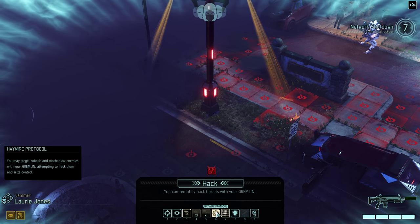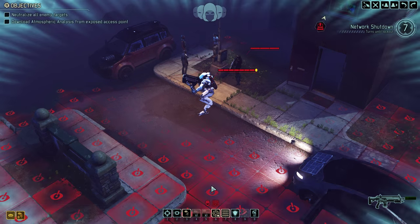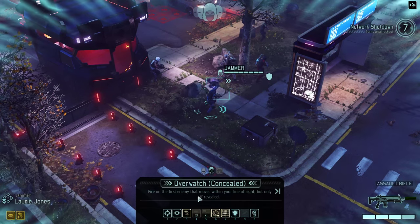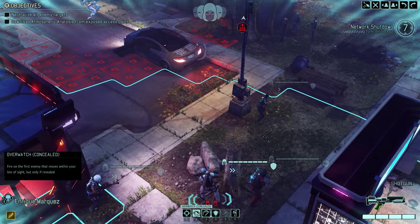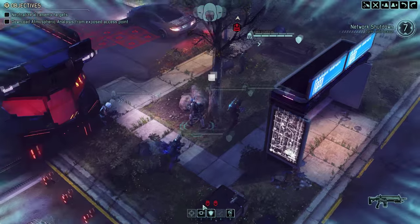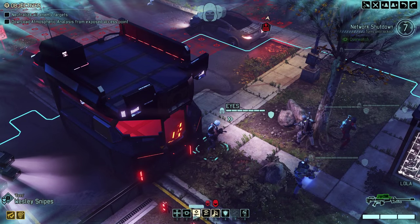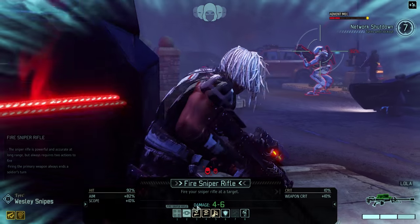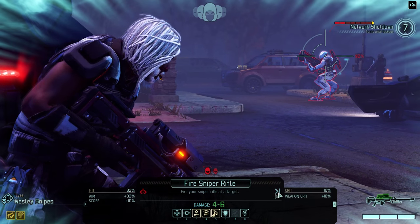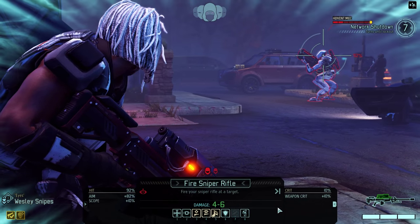We now have some enemies on the battlefield — an Advent Mech and an Advent Soldier. One of the greatest things about the concealment phase is we can set up an ambush. The way to do that is to set some of our guys on Overwatch, then attack with one of our soldiers. This will cause the enemy to react and run around — and if everything goes according to plan, we can kill them with Overwatch shots. You'll also notice that enemies will patrol and move around, so those revealing squares can move towards you. You're not totally safe in concealment.